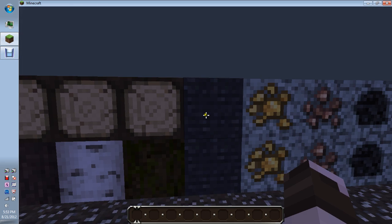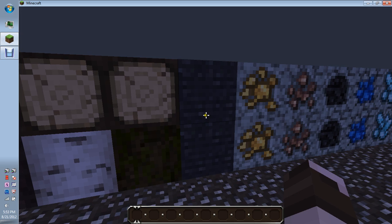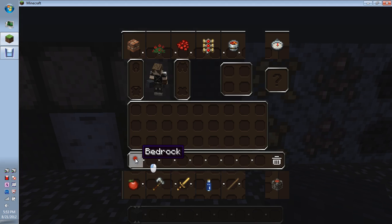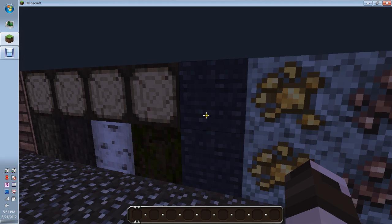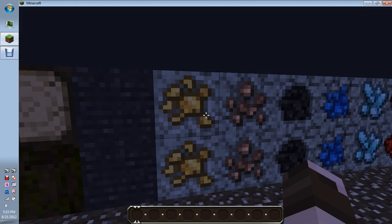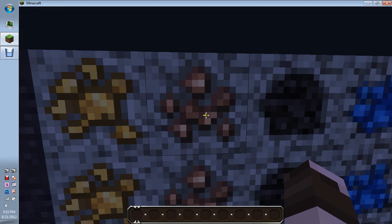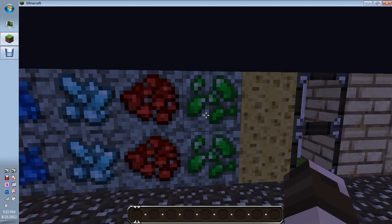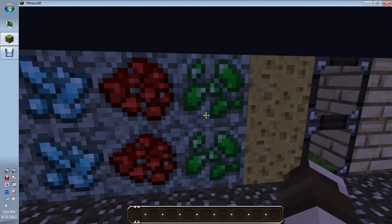That's bedrock — looks kind of cool, I've seen some better bedrocks, but whatever, it's cool. And then this is your ores: gold, iron, coal, lapis, diamond, redstone, and emerald. Emerald looks really cool, I think.